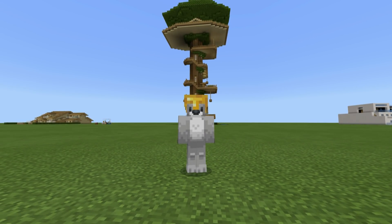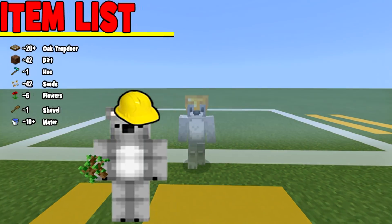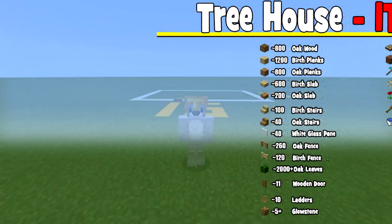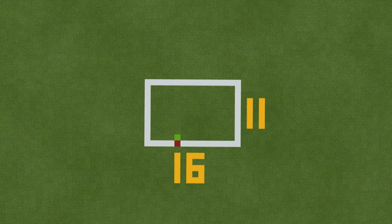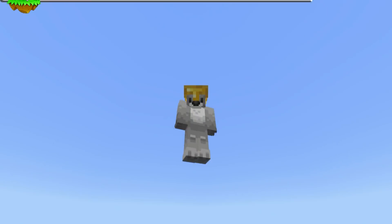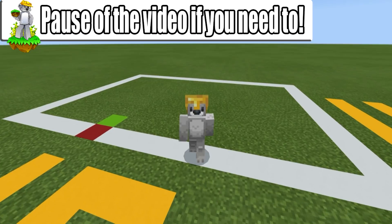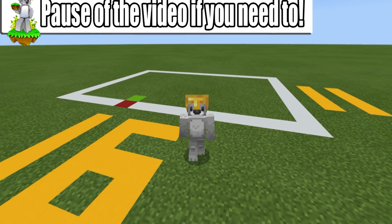Without further ado, let's get started. Just before we begin building, here are all of the materials we're going to be using throughout the build — please make sure you have access to all of those materials and enough of them. This is roughly the amount of ground space required: a 16 by 11 block area. Feel free to make this grid in your world if you think it will help, but this doesn't compare to the amount of air space we're going to require. Pause the video if you have to, make sure you're ready, and once you are we can begin.